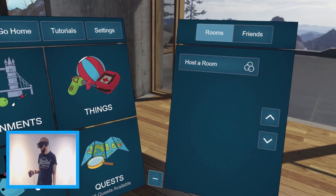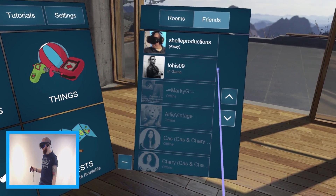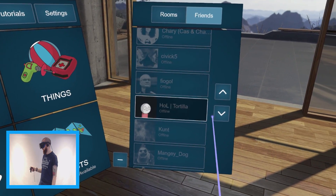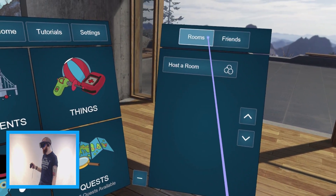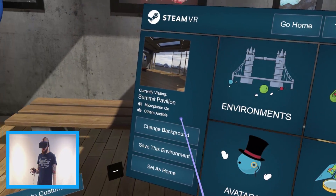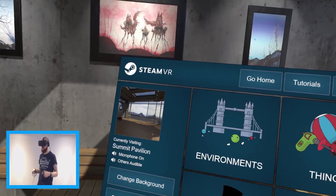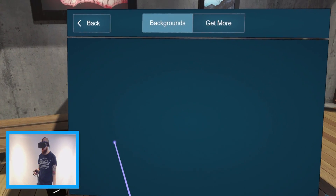Let's nip into Social and have a look - got Eric, he's away at the moment, and Cass and Shari. No one else on right now, but imagine just creating your own space and inviting all your friends to come hang out in the space you've created. I just love that.